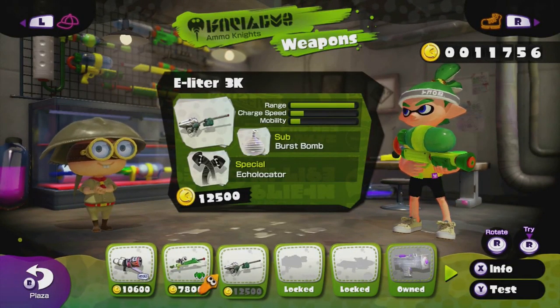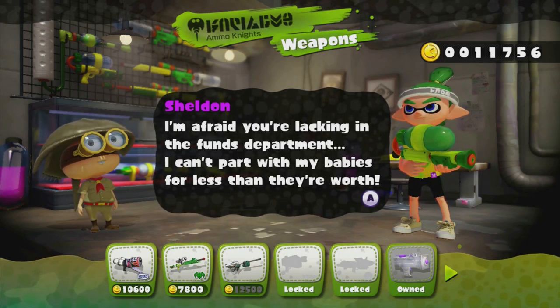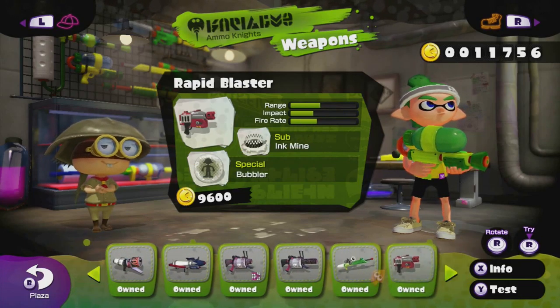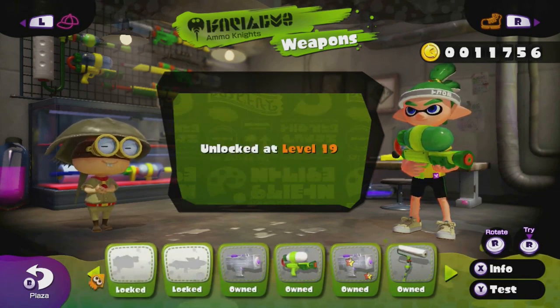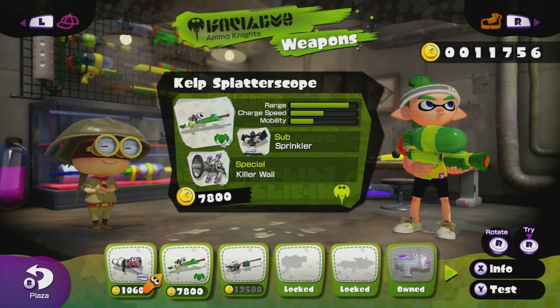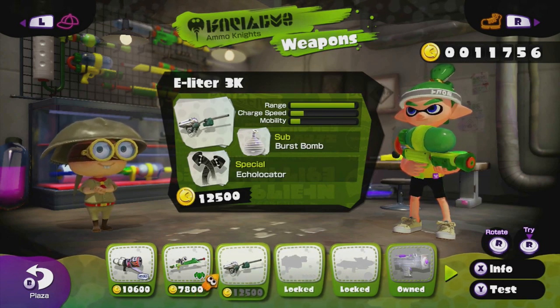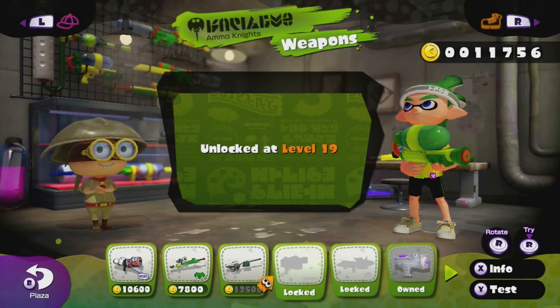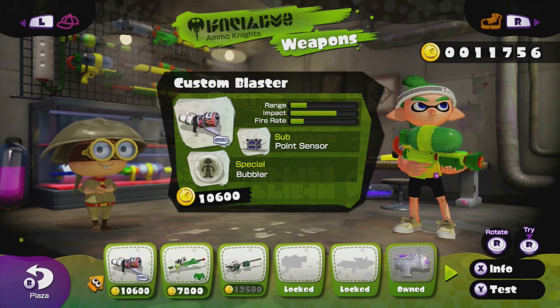Let's jump to the weapon store with my favorite guy, Sheldon. He really loves his weapons. You can scroll through all the weapons — I have most of them. You unlock a new weapon every time you level up in multiplayer. You also unlock blueprints through playing single player that give you even more weapons. The Amiibo challenges also give you a weapon for each Amiibo, I think. I have five weapons left to unlock, and two are locked to levels 19 and 20, and I'm currently level 18.